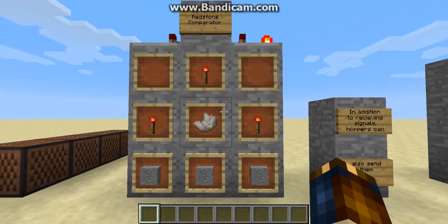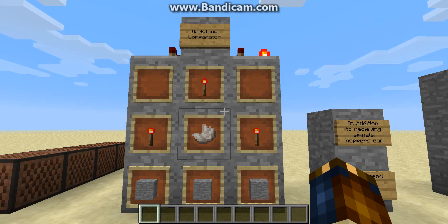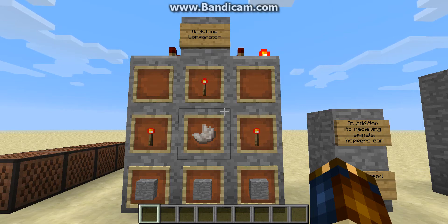Now, there's the redstone comparator, which is a piece that was introduced in the redstone update. It's crafted with three redstone torches, a block of nether quartz, and three smoothstone. The redstone comparator is a really weird piece. It doesn't provide power by itself, but it does allow you to retransmit power, and it allows you to get information from things in the form of power.